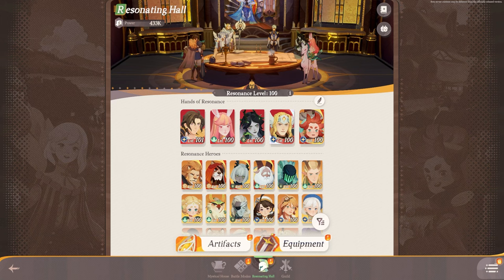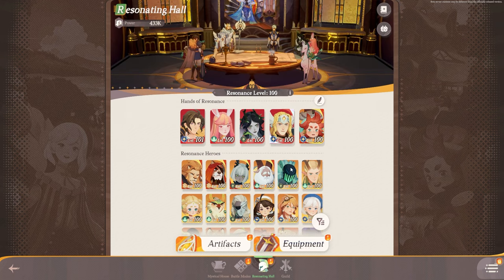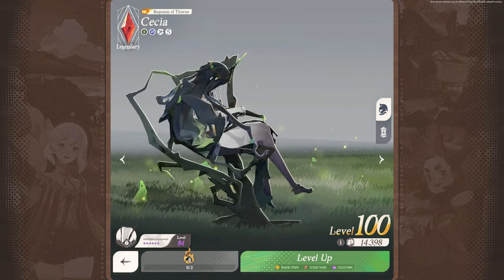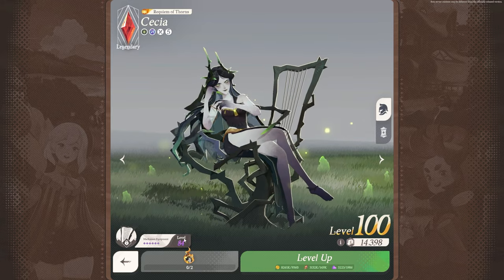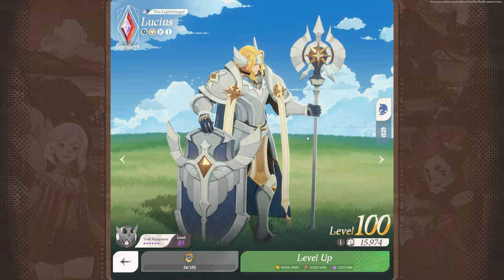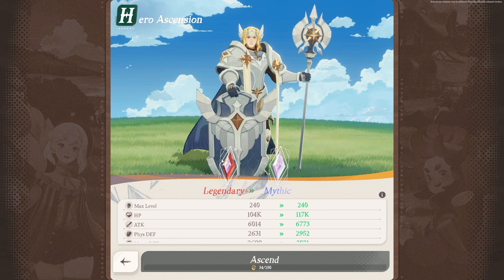Moving on to something really interesting with characters this time around. If you have played AFK Arena or really any other AFK game, you'll find that a lot of the time you need dupes to actually make characters ascend, which is basically increasing their rarity. As you can see here, my Cessia needs two dupes to be able to go to Legendary+. In this game, though, you actually need acorns as well. Acorns are basically a way of not needing dupes.